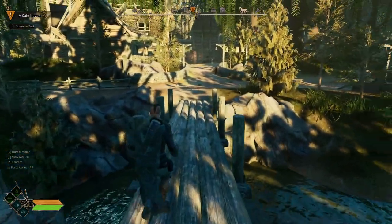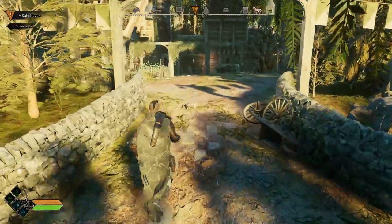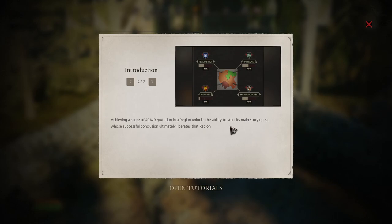As we move forward, heading right - you can see on the top centre compass we're heading for that quest alert. Here's the first tutorial. Robin Hood's main goal is to liberate four regions in central England, accessed by pressing J, from the rule of the Sheriff of Nottingham. Eliminating enemies and aiding the defenceless through quests increases Robin's reputation. Achieving 40% reputation in a region unlocks the main story quest. This is the reverse of most games - you build reputation first before the story quest, which is a nice fresh approach.